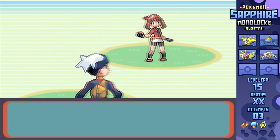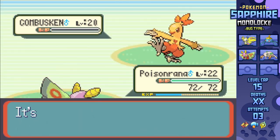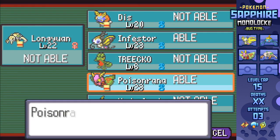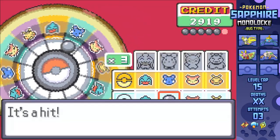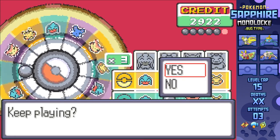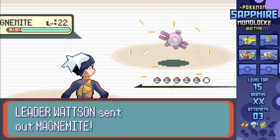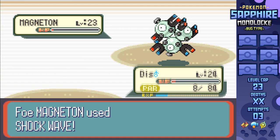The same thing happened with May, with Dustox basically soloing the fight. The only other change I made before Watson was giving Dustox the TM for Psychic, seeing as I was able to make quite the chunk of change for it, though I did have to get some coins from the game corner. Going into Watson, I do the fight as I tried last time, but I end up getting destroyed thanks to a bit of bad luck with Sand Attack.